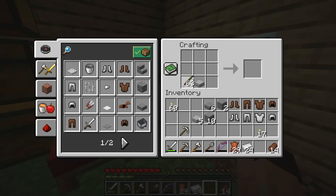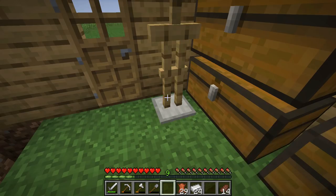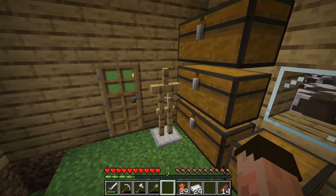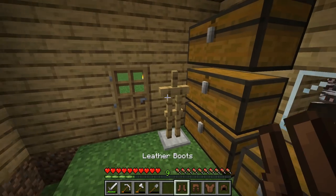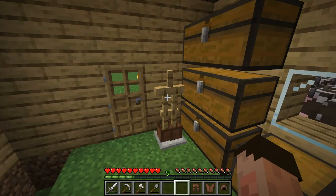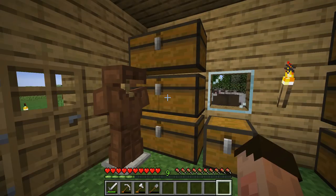I put one smooth stone slab in the middle and surround it with sticks, and what I get is an armor stand. The armor stand allows me to display my armor. I place it down, then select each piece of leather armor and right-click on the armor stand to display all the items of armor on it.